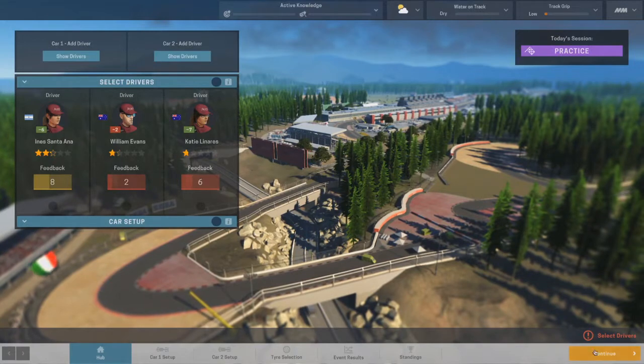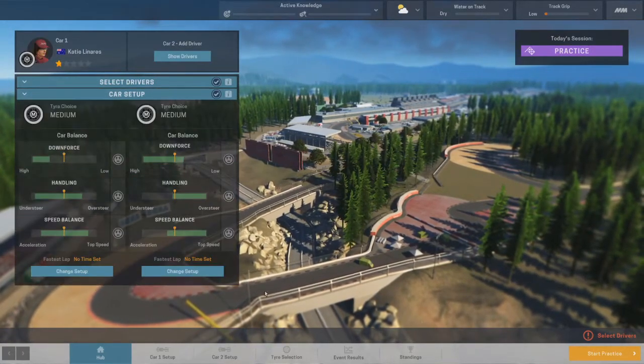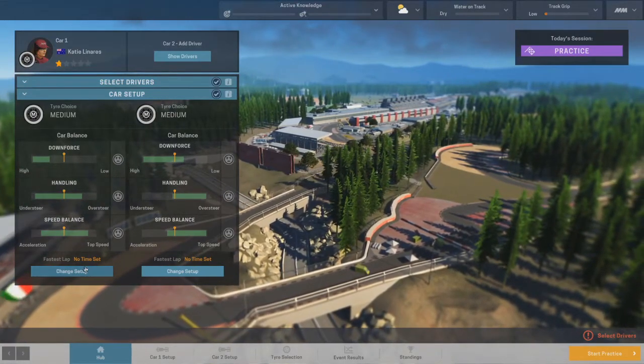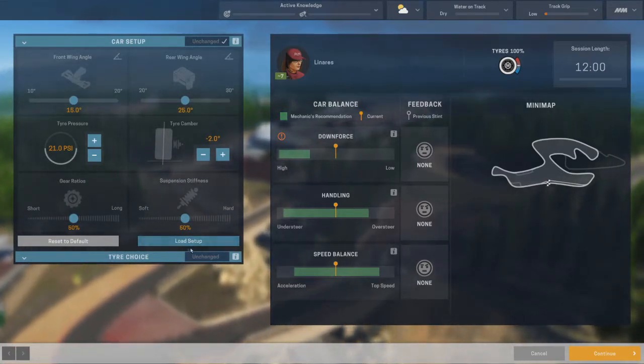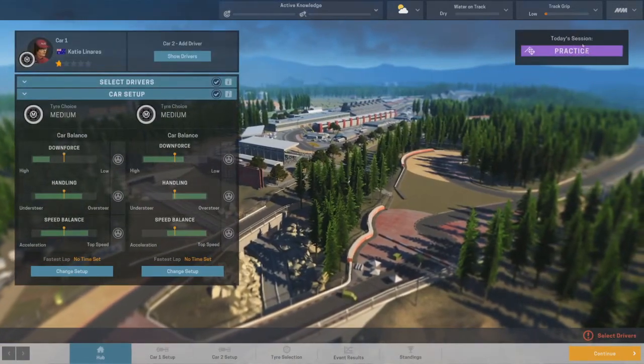It doesn't let you pause and save at points, which means that if I get interrupted in the middle of a session, that's it — I just got to restart the day and the session's bunk. It's the same reason Mistover ended up disappearing. I need to work out where to see what this track is called — I know it's written somewhere. Select drivers. Practice session.